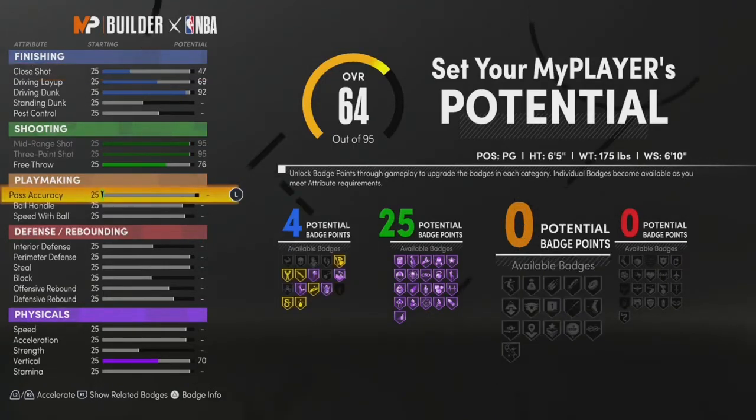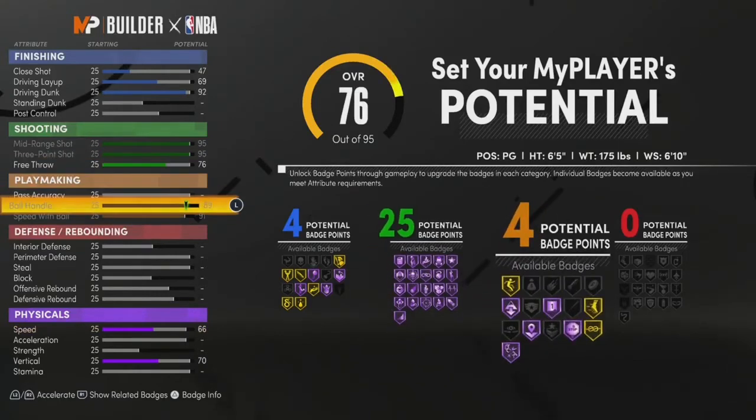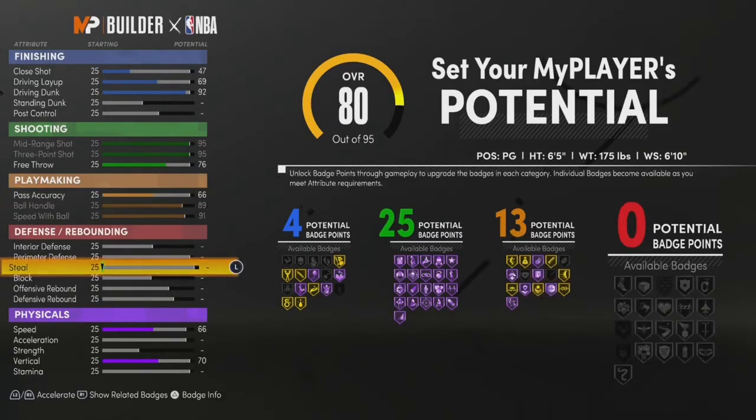For playmaking, max out your ball control to 89 and max out your speed with ball so you can be quick. Set your pass accuracy to 66. This is going to give you 13 playmaking badges. As a pure sharp you don't need 18 to 20 — all you need is 13 badges. I'll show y'all exactly how to put the badges on too.